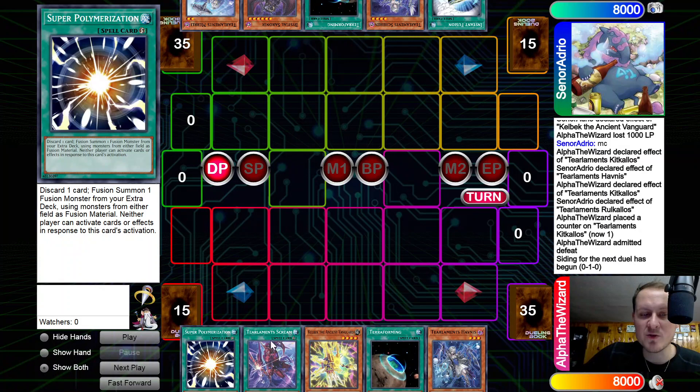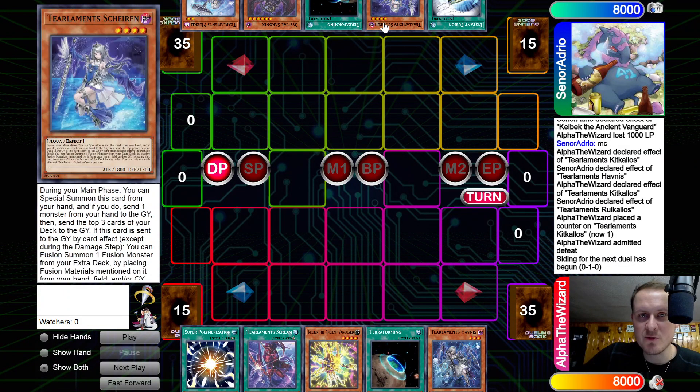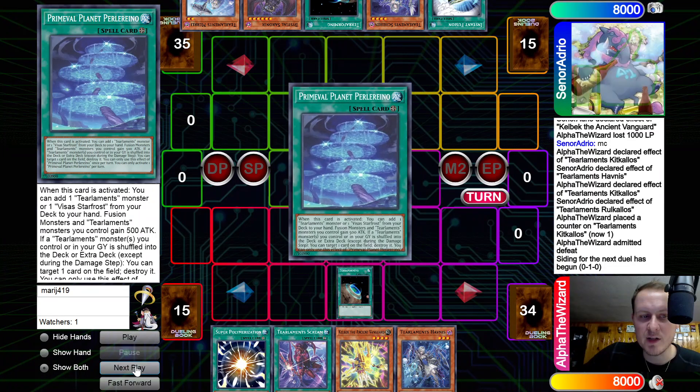Moving on to game two. Opening hands: we have Super Poly, Scream, Kelbek, Terraforming, Javi. The opponent has Instant Fusion, Sheeran, Terraforming, Bistil, Sornier, and a Merrily. Pretty decent hand for both players.